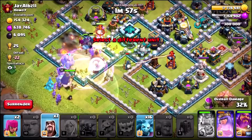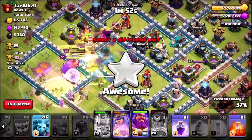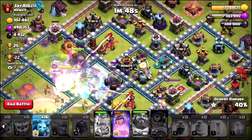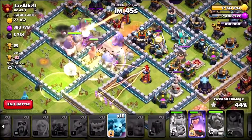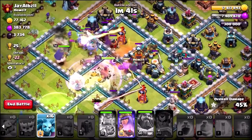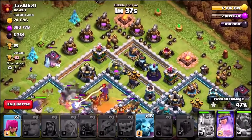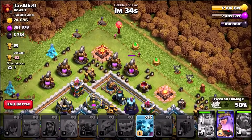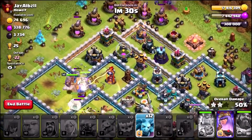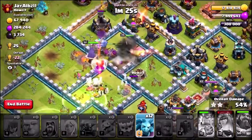Let's try and get all these bowlers in, because I don't really think this has been the greatest start. We've taken a bit of a bashing. I think I forgot to actually set the Grand Warden back to ground, which does suck because he is set to air. I don't think we're going to be getting anywhere near a triple star now because we kind of messed it up, but we're still going to clean up these buildings on the right hand side where all the percent is.